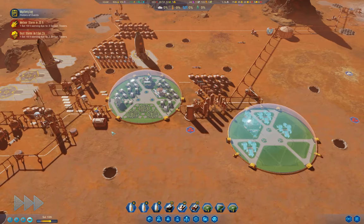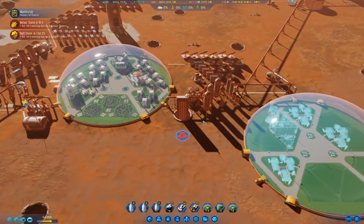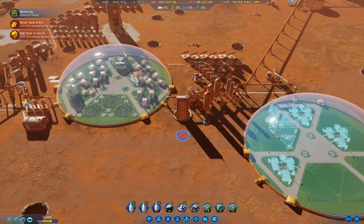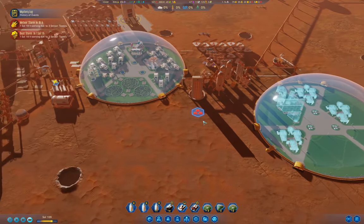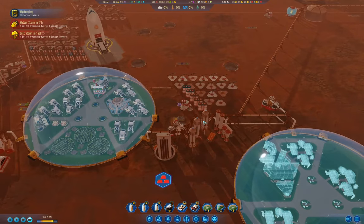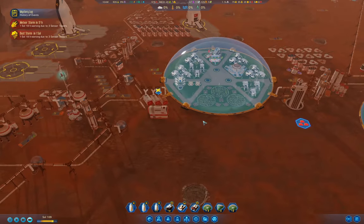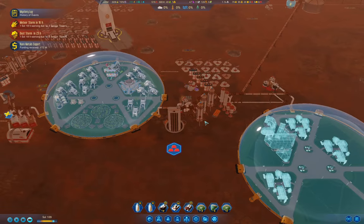Let's up-tempo here and get some things moving along. We've got a dust storm in a little over a sol, and a meteor storm is going to be starting up soon. We definitely need to acquire some resources. I'm going to be bringing some colonists back with me on the way.